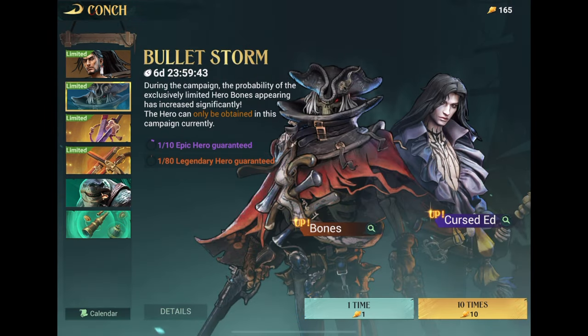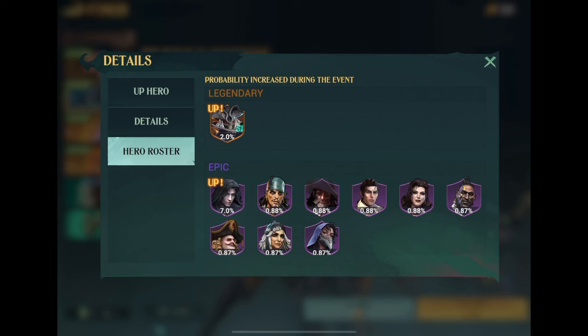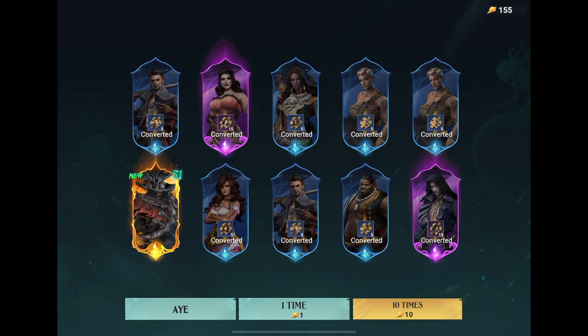So why am I sure to get Bones? I have 160 golden conchs and there's a 2% chance of getting Bones in this pool. Mathematically speaking you'll get him in 50 pools, and if you're really unlucky you'll have to wait till 80 where it will be automatic. But I'm super lucky — I actually get him in the first pool, spending only 10 conchs.